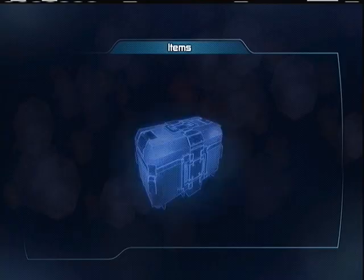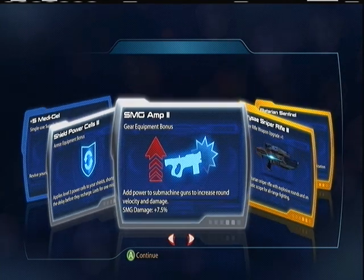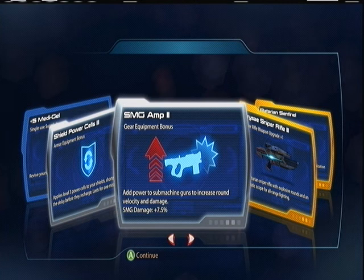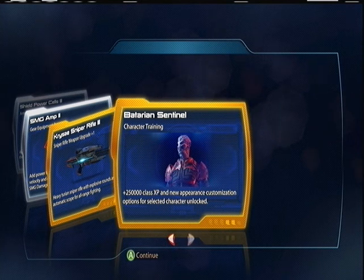Pack number four: Minigel, Shield Power Cells. This is the gear one — okay, it is the same. It's kind of hard to tell when they're both gray, which one's the one-use and which one you get to put in your kit. Crystace Sniper Rifle three, Batarian Sentinel. Alright, I'll take it.